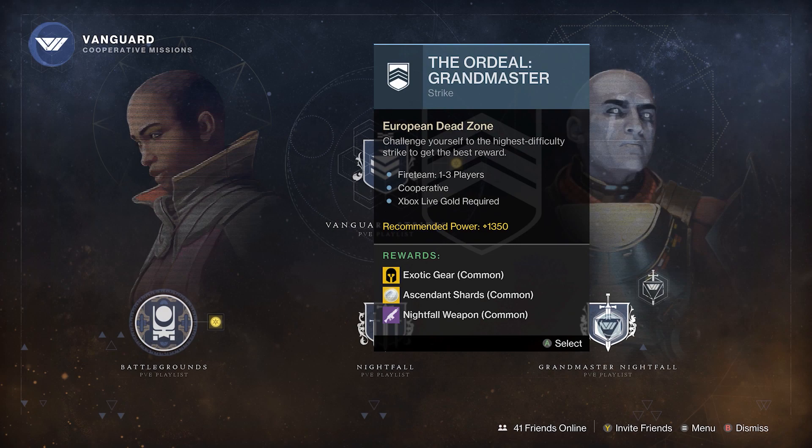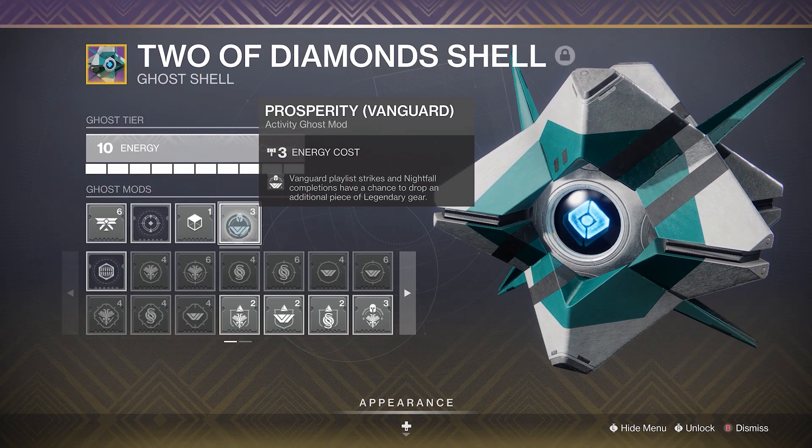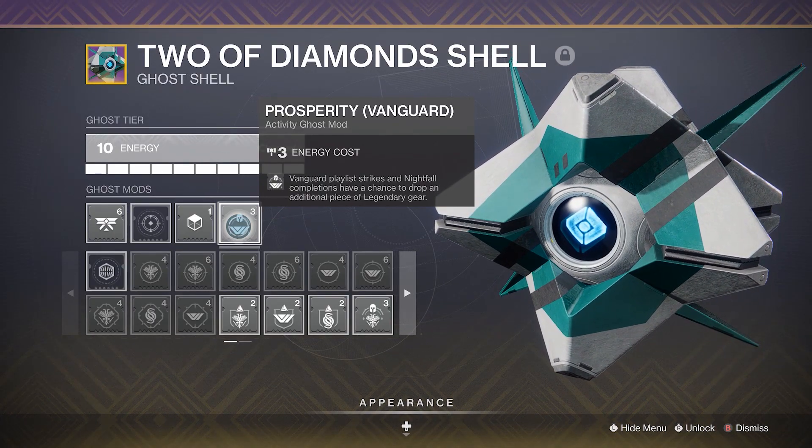Now how you are going to get the Shadow Price Adept is by completing the Grandmaster Nightfall for this week. Keep in mind that you should be using the Prosperity Vanguard mod when you are running these Nightfalls.